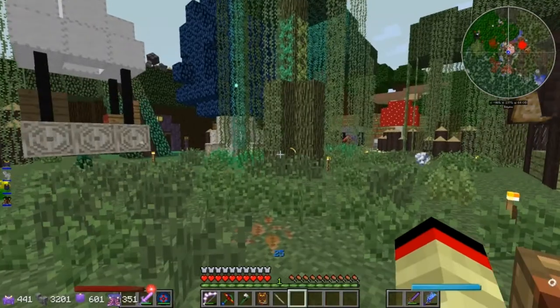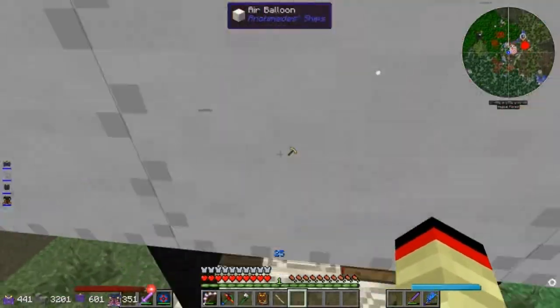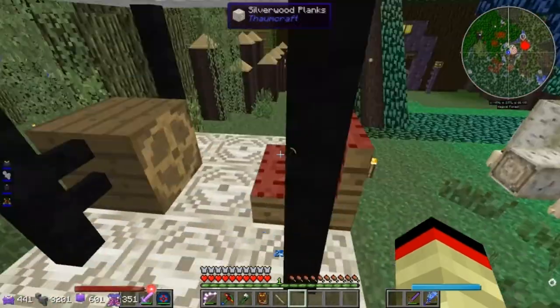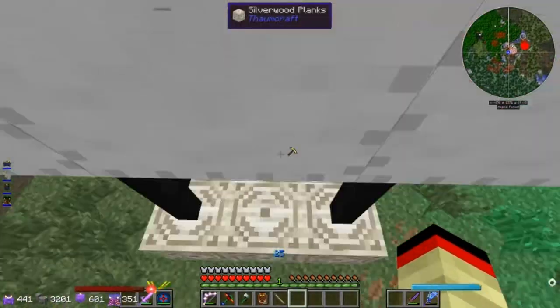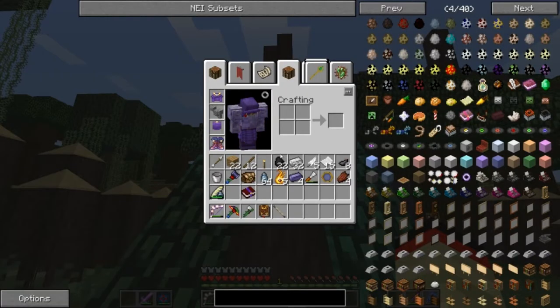We don't have to worry about controls changing, I hope, unless something else happens. Can I get inside the ship? That clock that I turn off all the time turns itself back on. I cannot get back in this ship. What the hell.